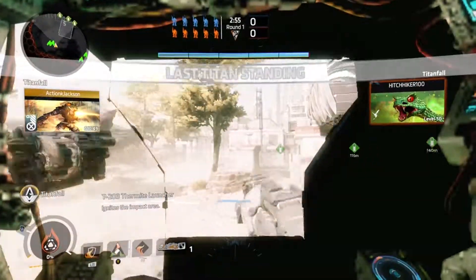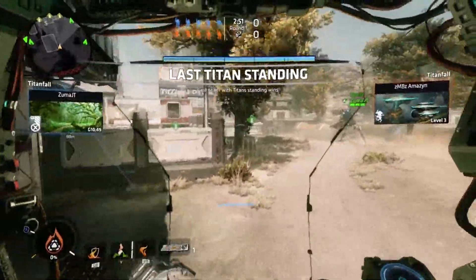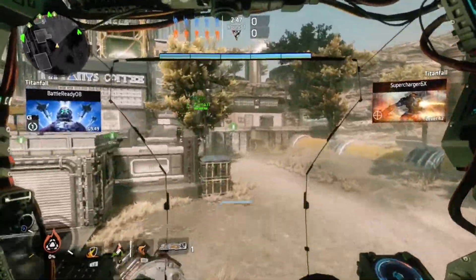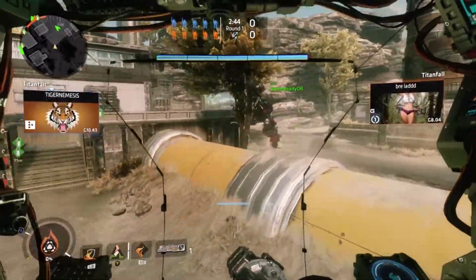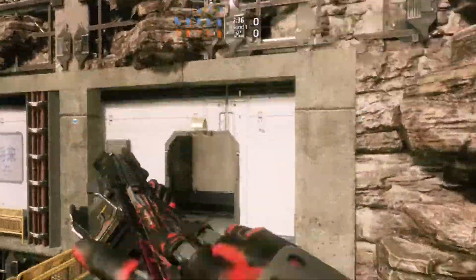Hey guys, this is Tiger and Nemesis once again, and I am back with another video in my Titanfall 2 series. In this video we get into Last Titan Standing. This is one of my favorite game types to play besides attrition. It forces you to become better at whichever Titan you choose to use and you have to use teamwork to win. Regardless of which Titan you enjoy using for LTS, I hope the following tips and strategies will help you become a deadlier pilot and Titan.